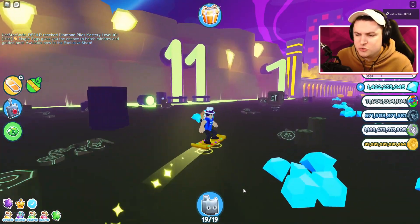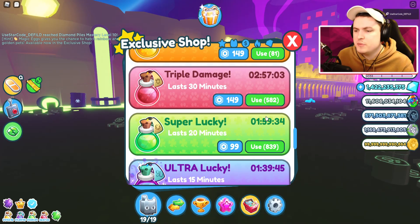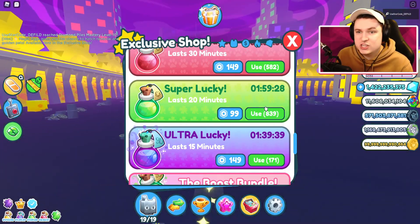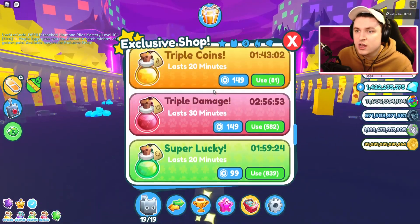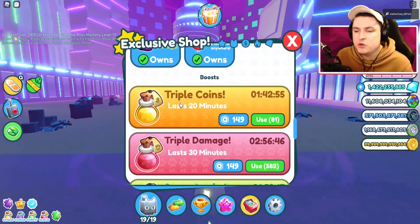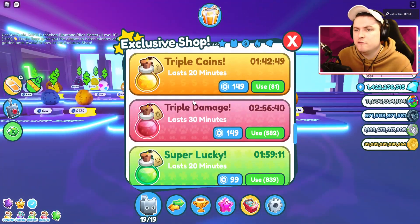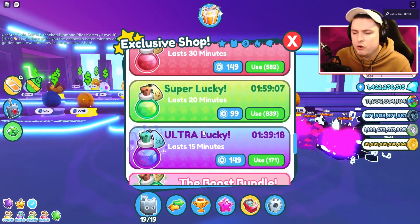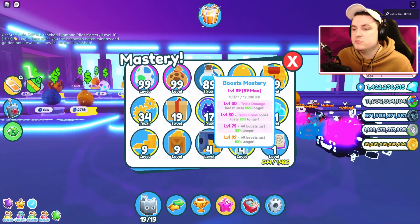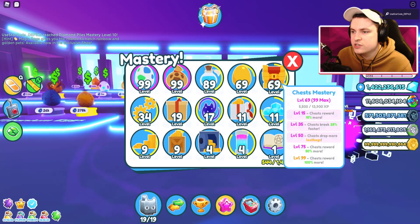Boost mastery is quite hard if you don't have many boosts. I currently have 81 double coins, 500 triple damage, 800 super lucky, and 171 ultra luckies. You get these by opening chests — that's why I recommend doing chest mastery and loot bag mastery first. Just pop all the boosts you can; it actually stacks and you get four times the experience if you pop all four boost types at once.